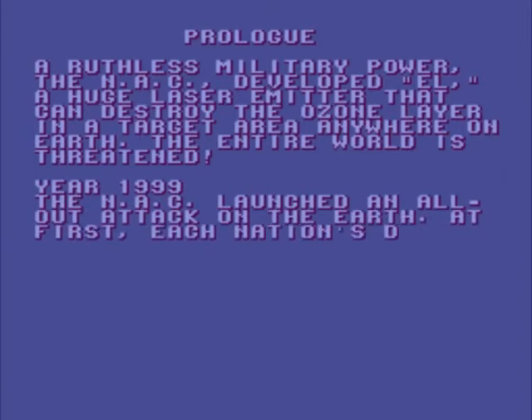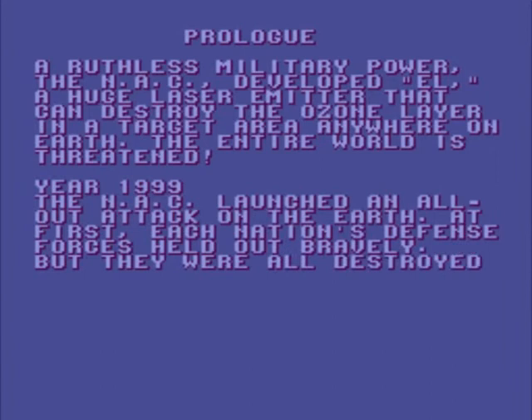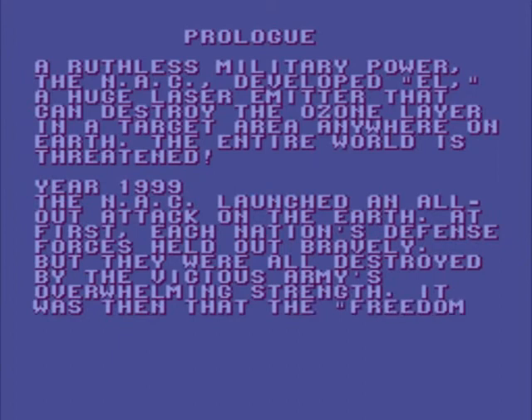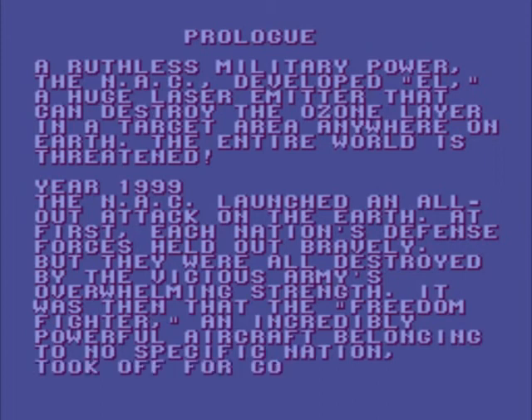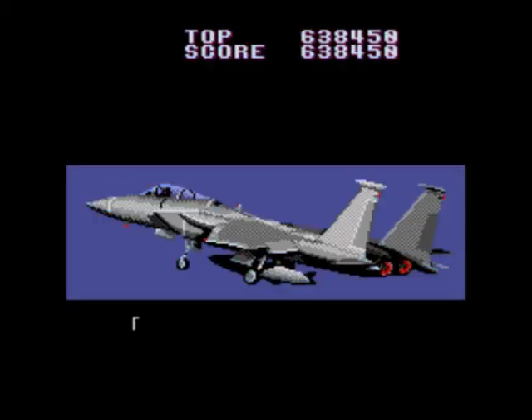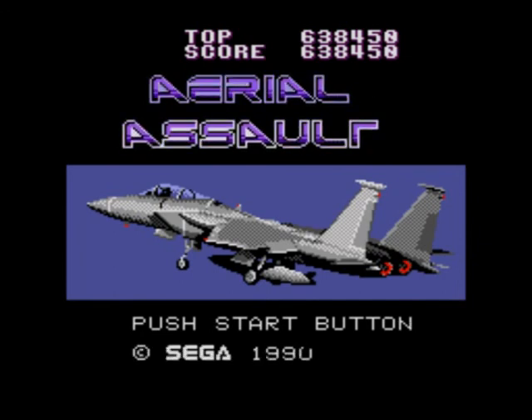Oh, the prologue! Of ruthless military power, the NAC developed EL, a huge laser emitter that can destroy the ozone layer in a target area anywhere on Earth. The entire world is threatened. Year 1999 — the NAC launched an all-out attack on the Earth. Each nation's defense forces held out bravely, but they were all destroyed by the vicious... they don't give you enough time to read it. I'm sure you can pause the video and read the rest of it anyway. Thank you for watching, and I'll see you in the next video, which will be Outrun. Thanks again, and bye-bye.